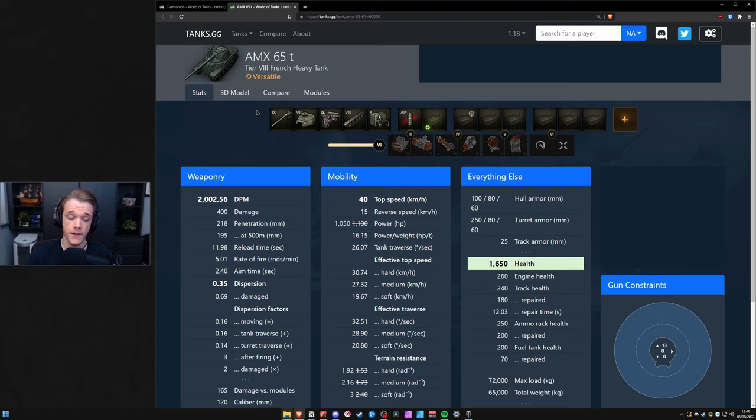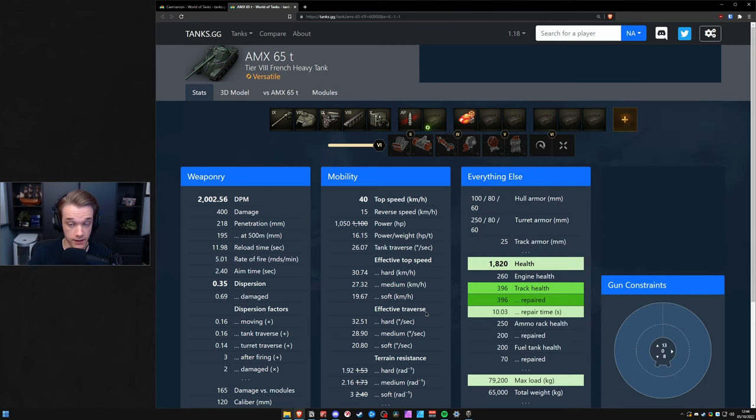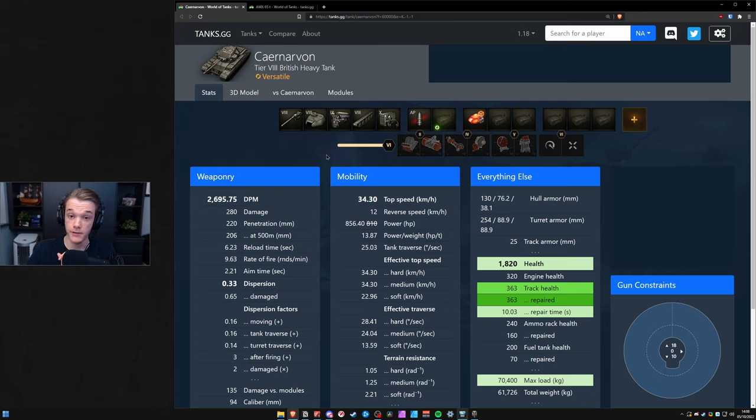If you're using HP boost and don't pick anything in the first category, an AMX 65T with that loadout won't get tracked by a 120 caliber gun. But the Carnarvon using exactly the same loadout is going to get tracked by a 120mm caliber gun, which at tier 8 for a heavy tank you will see quite a lot of.